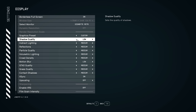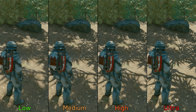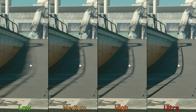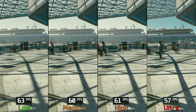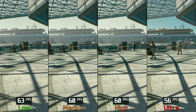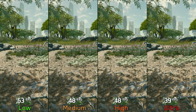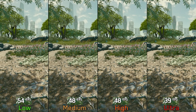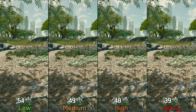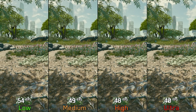Now let's kick off with shadow quality. This setting adjusts the resolution, quality, and draw distance of shadows. The performance impact varies by location — here in New Atlantis, going from low to medium and high costs around 3%, and to ultra 9%. But in areas like a forest with many shadow-casting objects, the impact is much bigger: low to medium and high costs 11%, and to ultra a massive 27%. For shadows, I recommend medium or high.